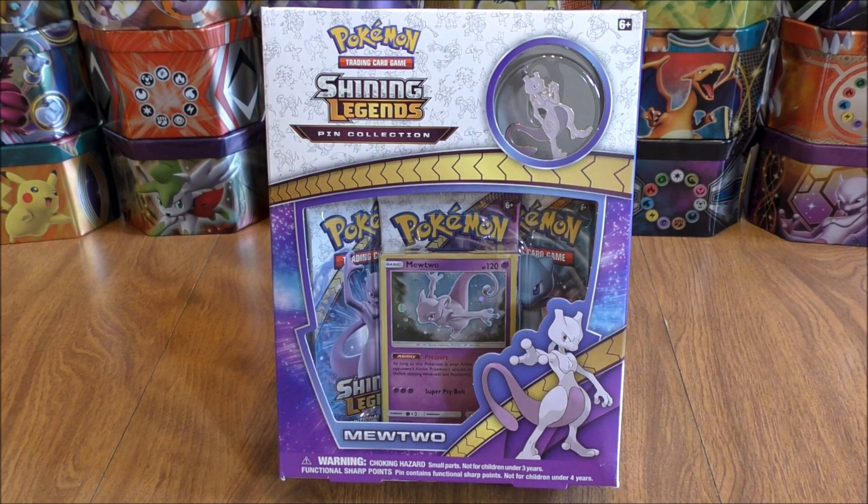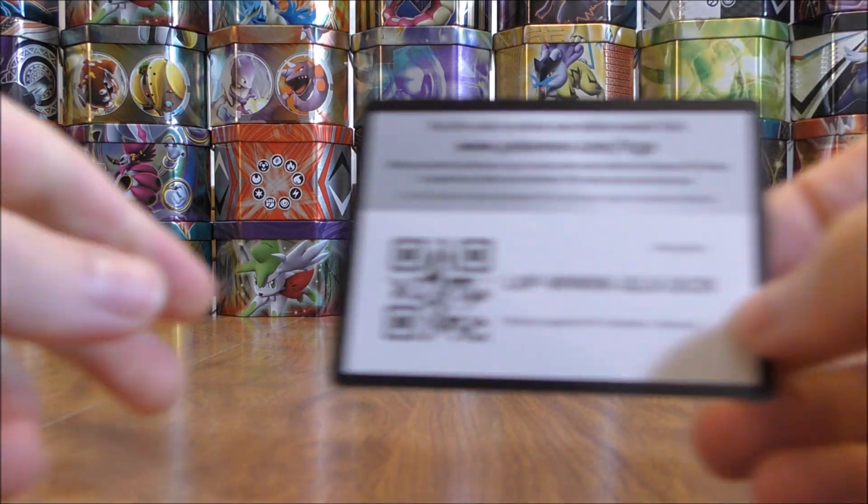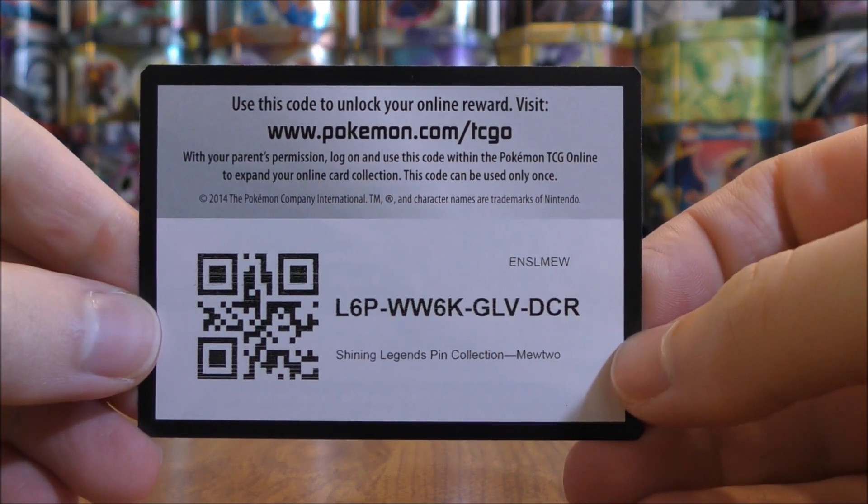I have opened up a Shining Legends Pin Collection in the past — I opened up the Pikachu box and had pretty good pulls there. I'll set the camera down and get to showing everything on the inside. All of these pin collection boxes will have three booster packs, a pin, an online TCG code card, and then a Blackstar promo. Here's a look at the Blackstar promo.